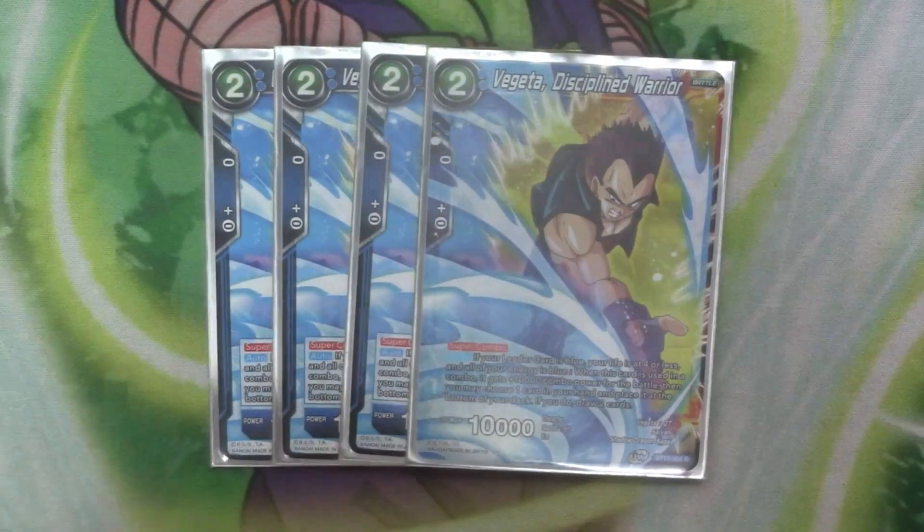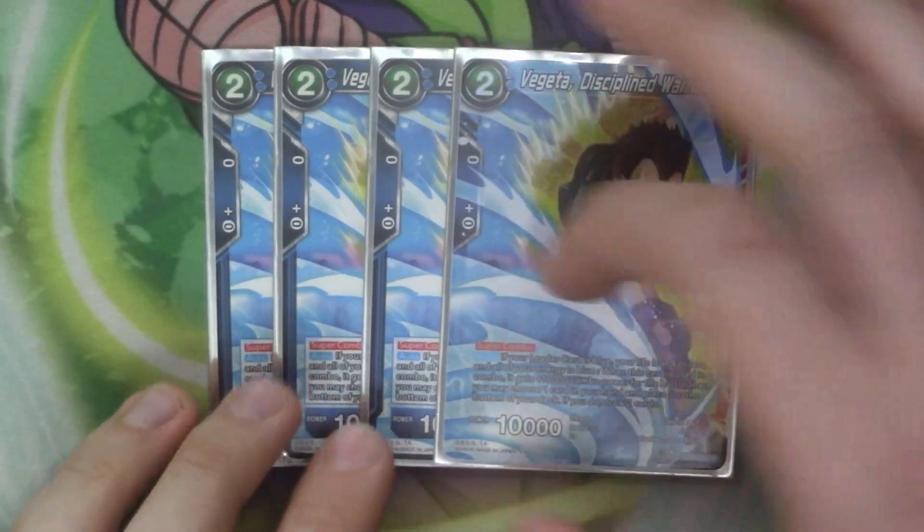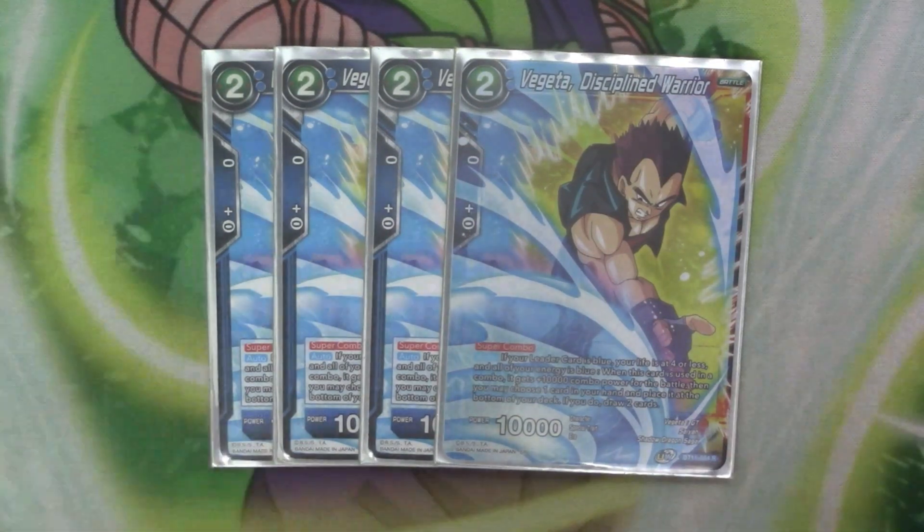So next we've got our two-costs, which is just our super combo of the Vegeta — where you send one from your hand to the bottom of the deck, if you want four or less, to draw two and gain 10k combo. There's not much point running any other combo in the deck unless you have a preference, but I just find the four Vegeta works out, so why bother putting anything else in?